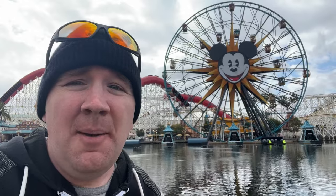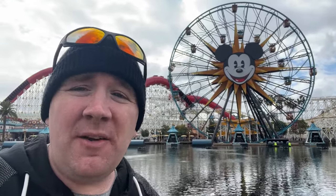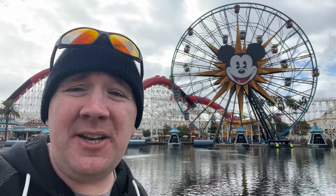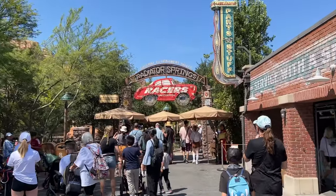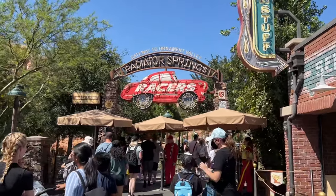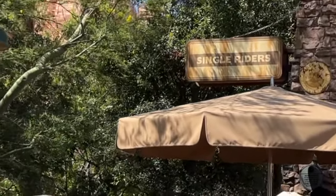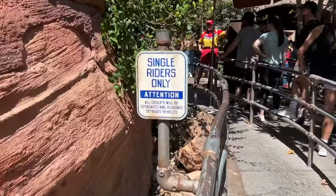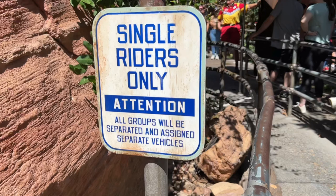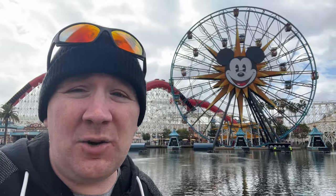If you saw my Disneyland Ride Guide, this information is very similar, but I did want to let you know about the single rider option. If members of your party are at least 7 years of age, you can take advantage of single rider lanes at some of the bigger attractions. This lets you skip the main standby line. The single rider line is a lot shorter — they'll put you together with other parties, so you very likely will be split up, but it's faster and helps you get through the rides a little quicker.